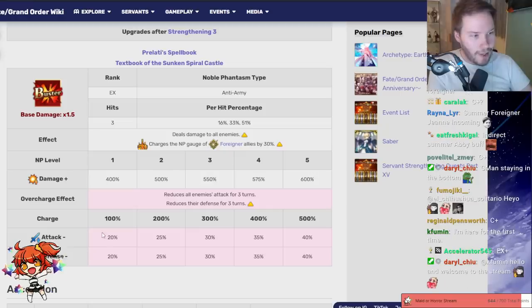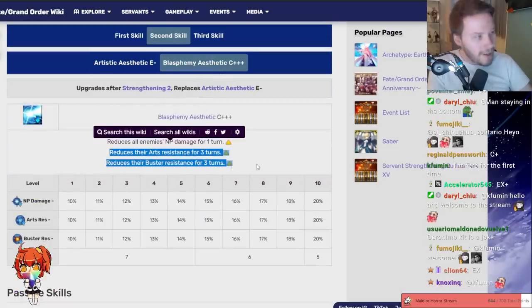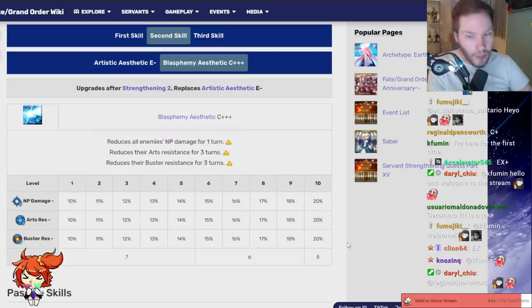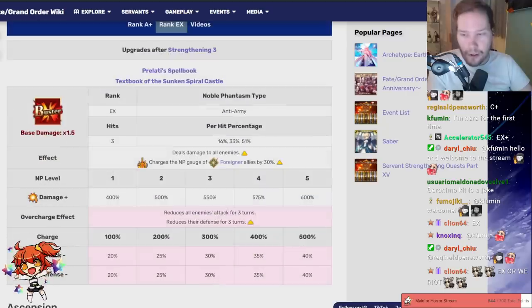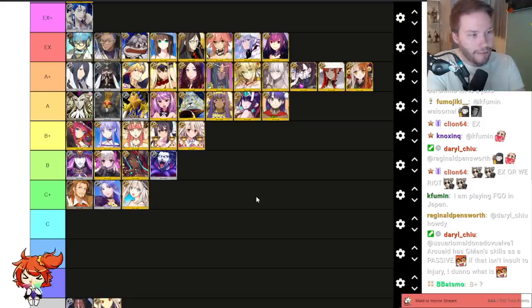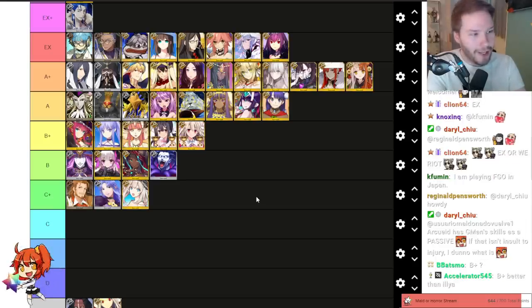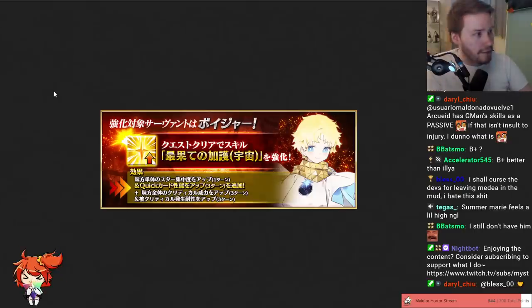His second skill also has an AOE arts and buster resistance down for three turns on a five-turn cooldown at 20%, so despite not being the best DPS out there he can do some really solid debuffing with good uptime. If you pair him with Foreigners you get a nice bonus as well, but even outside of that he truly deserves B tier now. C+ would be way too far from Babbage and Avicebron. That said, not everyone even has a copy of Caster Jilt since he's story locked, so MP5-ing him is difficult — that's why I'm not going to put him at B+.